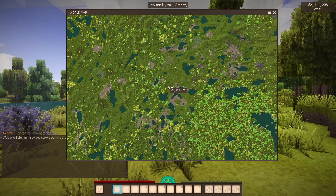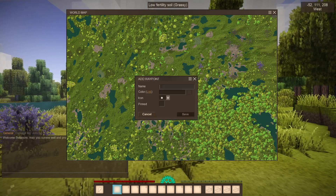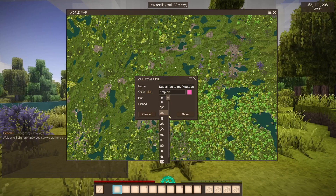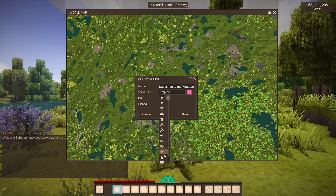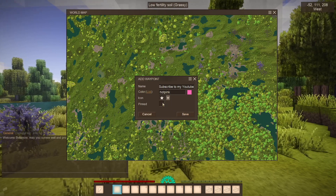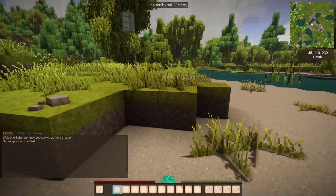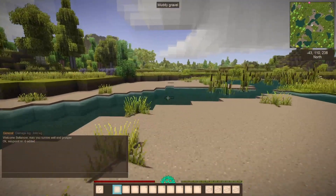It's really easy to add waypoints to the map. You can click anywhere, right-click, and name it anything you want. You can select from a number of icons. If you decide to pin the location it will always be visible on your mini-map even when you get far away. You can see how that star is still pinned up at the top of the mini-map — that's what pinned means.